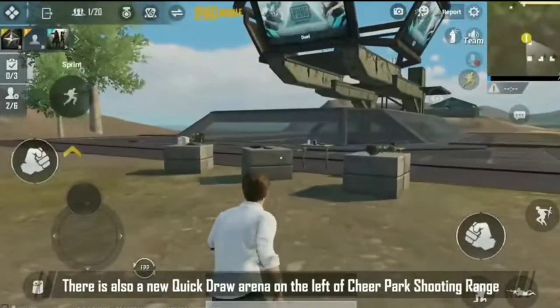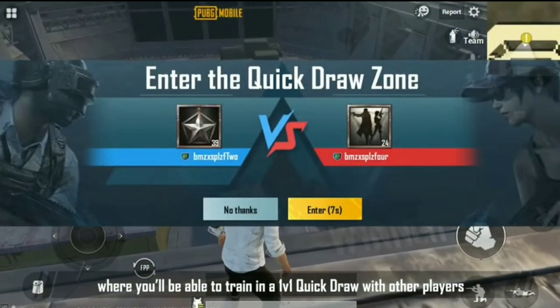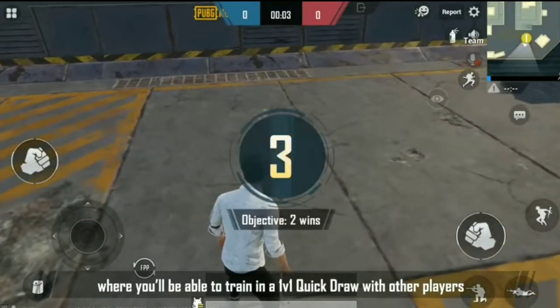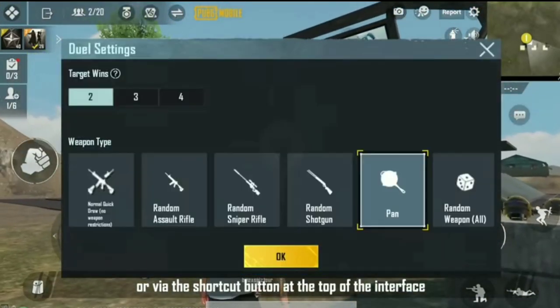There is also a new Quick Draw Arena on the left of Cheer Park Shooting Beach, where you'll be able to train in 1v1 Quick Draw with other players. To register for Quick Draw battles, you can do it at the eBoard in Cheer Park, or via the shortcut button at the top of the interface.